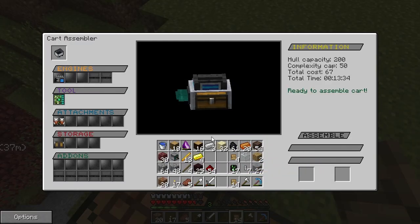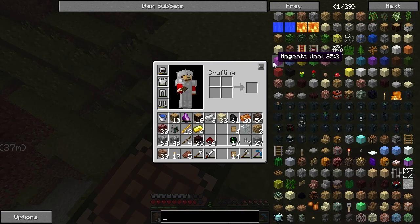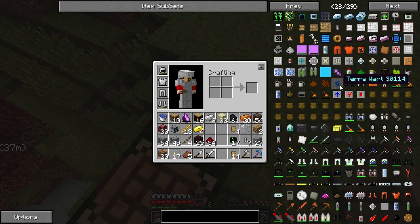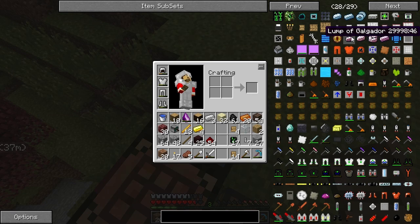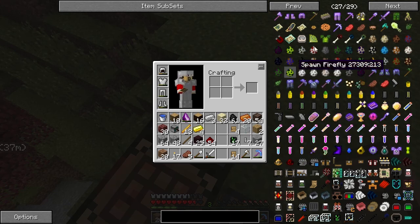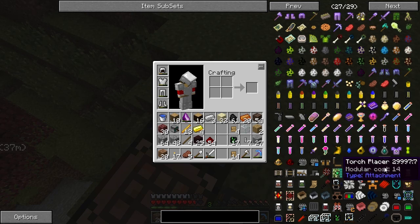I don't think I need any add-ons. If you want to see what you could add, go to the NEI and look under Steve Carts. There's a lot of options: coal engine, solar engine, top chest, front chest, extracting chest, galgadorian drill, liquid sensors that sense when there's low water or lava nearby to avoid it, hydrator, wood cutter, farmer.